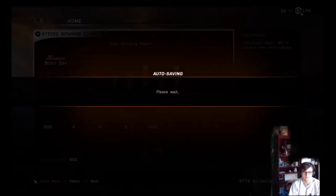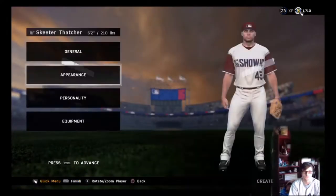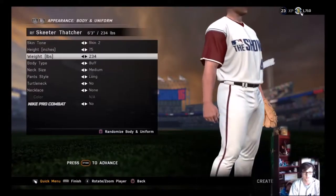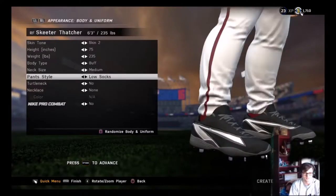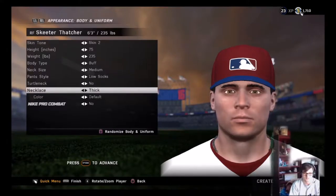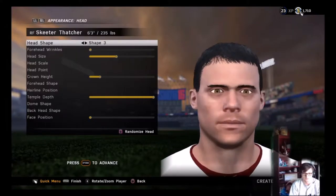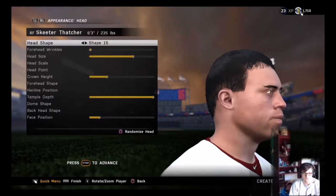I think I may have forgot to finish the rest of the customization. Let's edit his appearance — make him 6'3", 235 pounds. He's a big fella. Medium neck, that's good. Do the tuck socks, no turtleneck, no necklace, pro combat sure. We've got 17 different heads here.